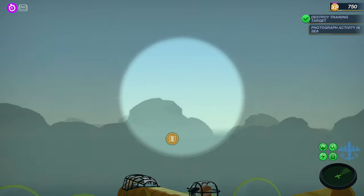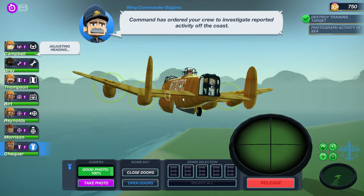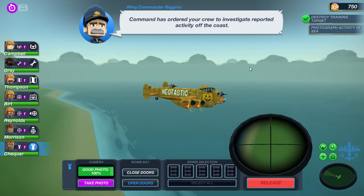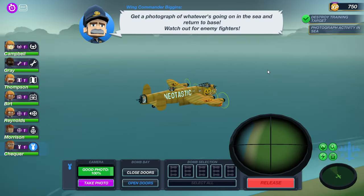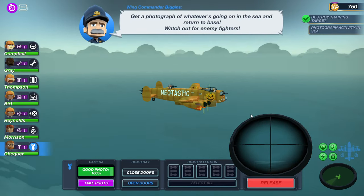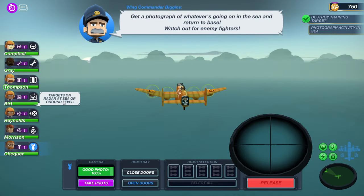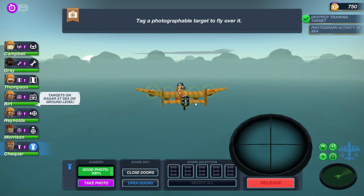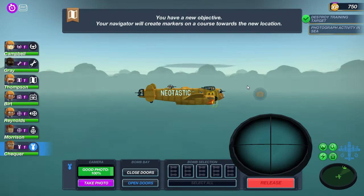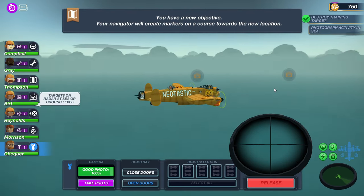Okay, let's go over here — I don't know what this is but we're gonna go ahead and just go over there. Command has ordered your crew to investigate a report of activity off the coast. So we are reporting activity here — get a photograph of what's going on. Getting ready to take a photo — targets on radar at sea or ground level. We are detecting something on radar here.